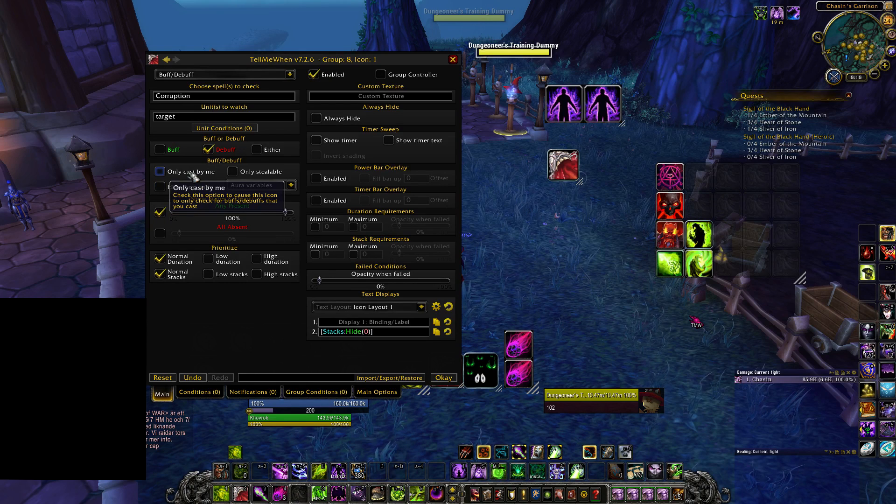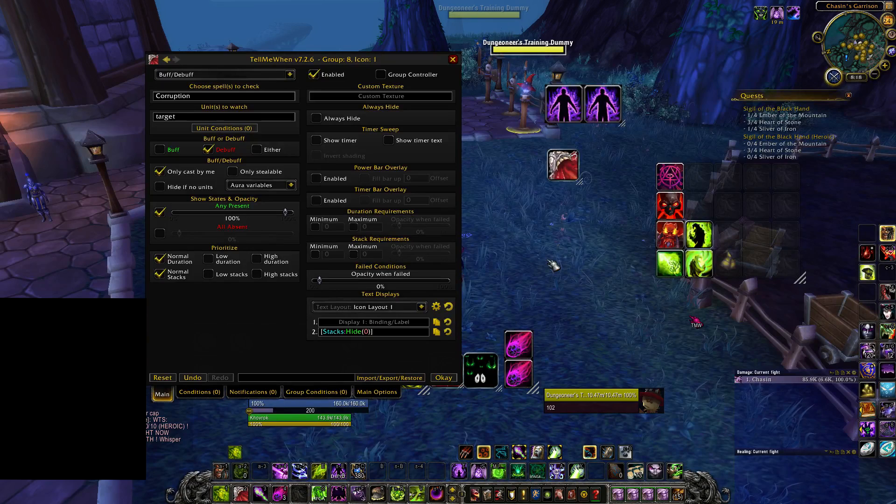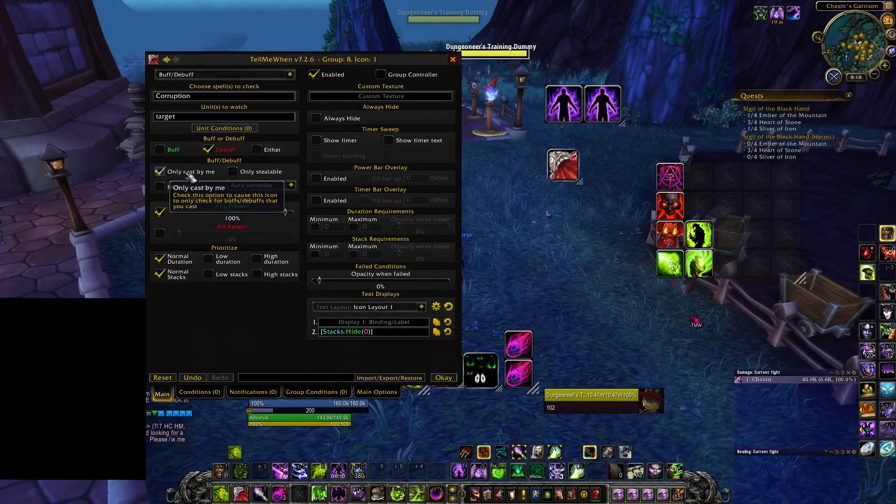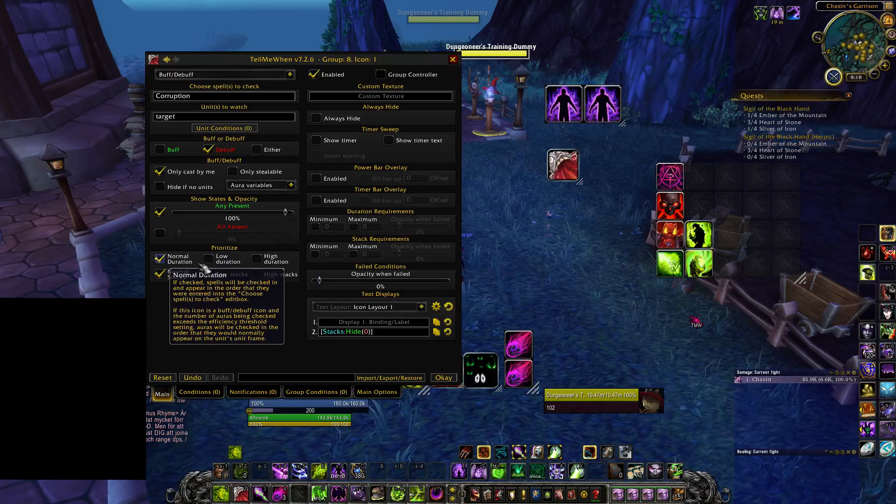Right here, we actually want to check only caused by me. Because, let's say there's another affliction or demonology warlock in my raid putting Corruption on the target — it will track that. I only want my corruption tracked. Any present — if there's any present on the target, it will show. Just think logical when doing this, think straight and clean. Normal duration, normal text, show timer, show timer text.